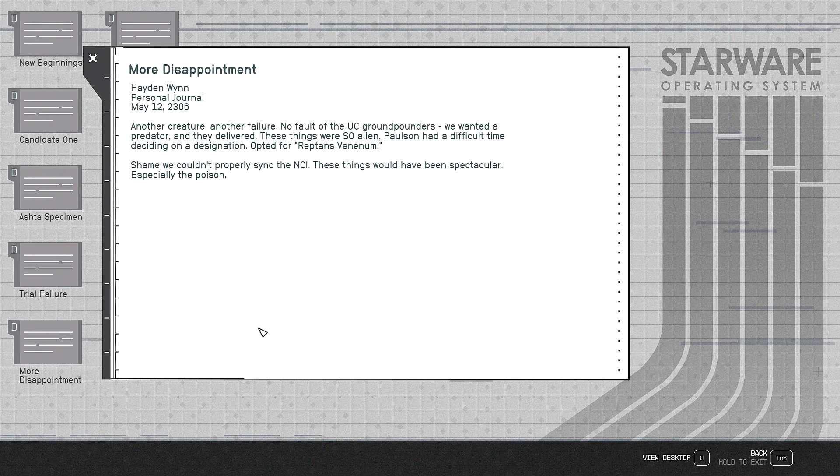Trial failure, just a couple days later — any fears that our Freestar Collective counterparts have weaponized the AASHTA are completely dispelled. We determined the NCI should only be attached under full sedation. The AASHTA proved incredibly resistant to synchronization, and we never achieved control fidelity beyond 47%. Dr. Chin's arm was nearly ripped off five minutes into the first trial. In short, the AASHTA simply can't be controlled. New specimens, a couple months later — Marines dropped another few specimens off, totally unscheduled. Best way to describe them: arthropods, the alien equivalent of Homerus gamerus — basically giant space lobsters. Very promising. These new creatures possess a perfect natural disposition: non-aggressive, even docile, yet capable of defending themselves with deadly efficiency when threatened. And when they do go on the attack, they're terrifying.